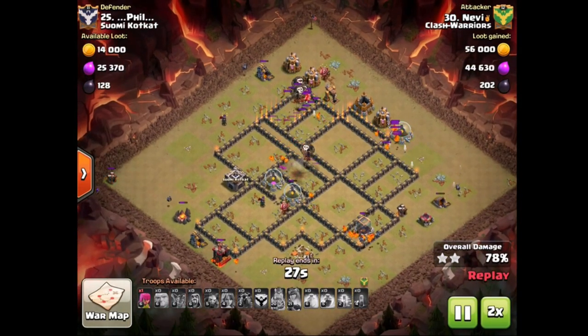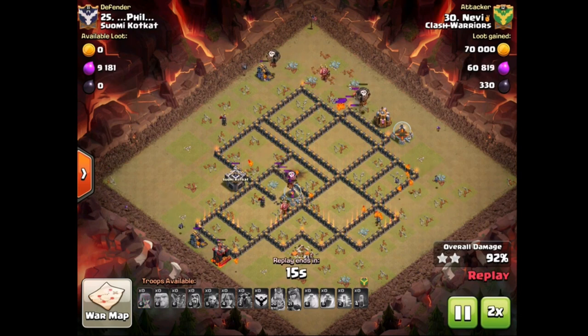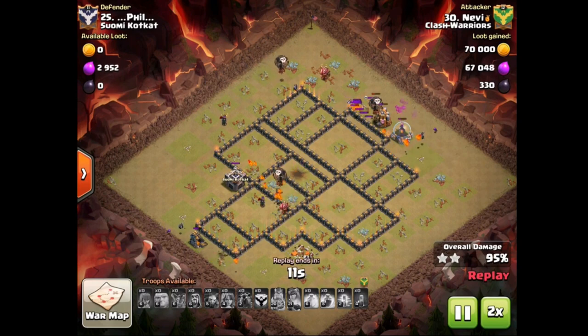The enemy lava pups have come out so that's a little bit of a worry — they are probably gonna kill a lot of balloons over here, but still he's got enough lava pups and some split-off balloons left to take care of the rest of the base. Nice job Navy.